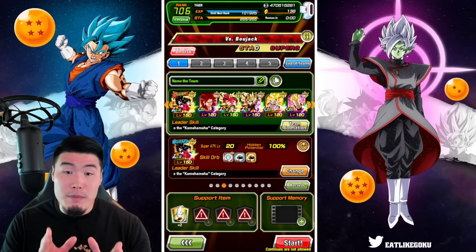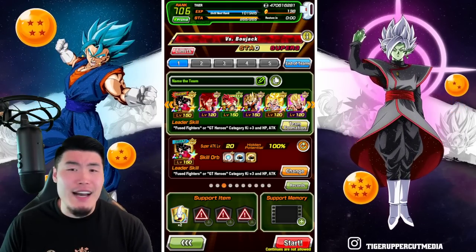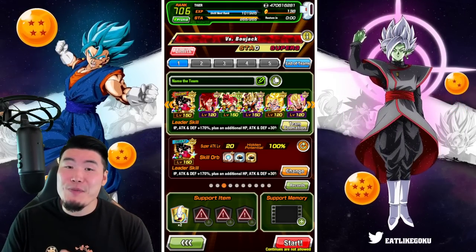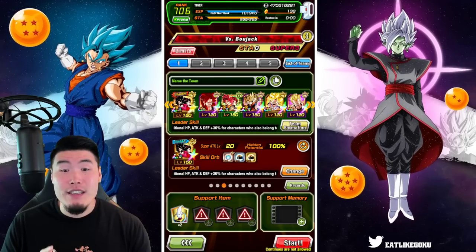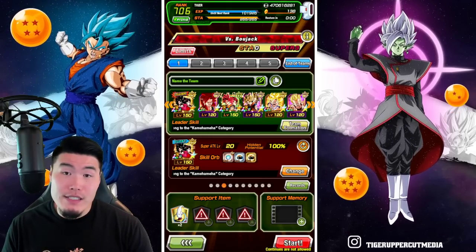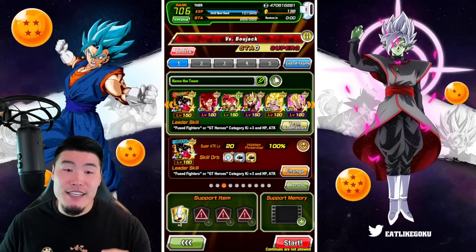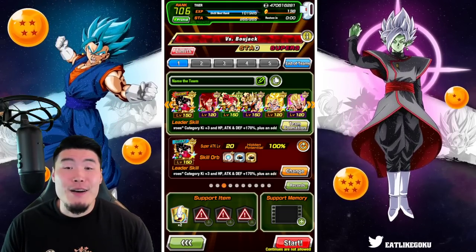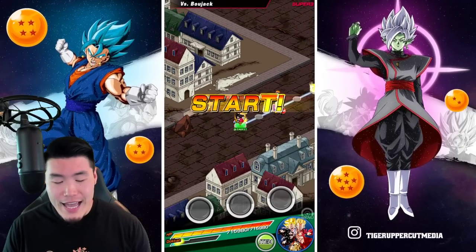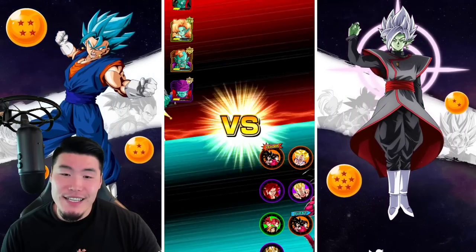So we are defaulting to the Bojack stage, which I've heard is still pretty challenging, but not as bad as Broly. Here's the team: we got the double LR Super Saiyan 4s, the INT Super Saiyan 4 Gogeta, LR Gods, LR Goku and Vegeta slash Vegito, the Fizz GT Goku and INT GT Vegeta. The item, as always, is a Whis. Without further ado, let's jump right into it.